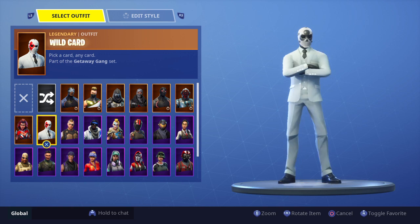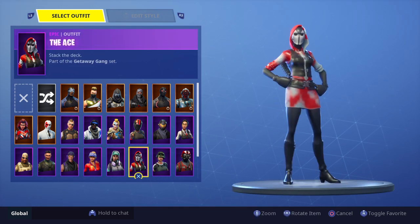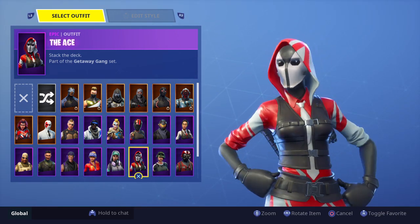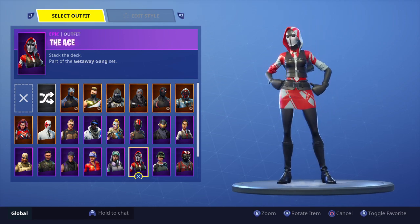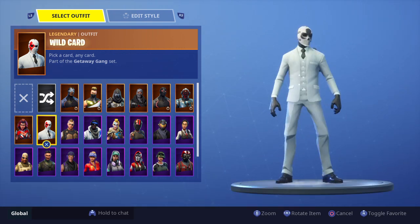Pick a card, any card — part of the Getaway Gang set. So this is Wild Card, and this is the Ace. The Ace and Wild Card both have similar face masks. From what I can see, Wild Card is more on the luxury side of bank robbing, while the Ace is of course more armored.